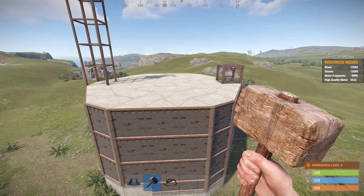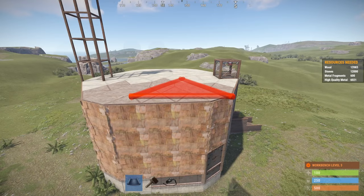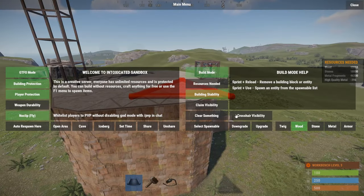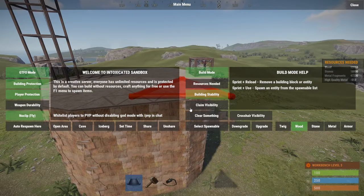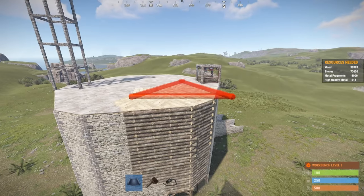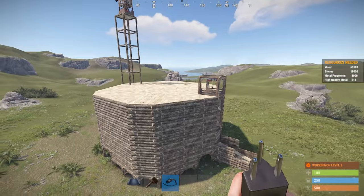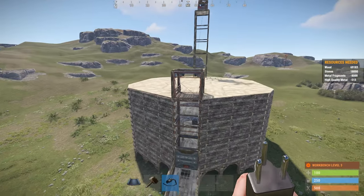That's how you make the lovely horse farm that I usually make. I'm going to downgrade it back down to wood here. That's how much it takes to maintain the base at the different tiers.